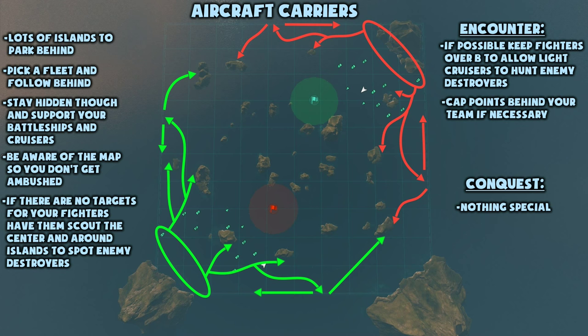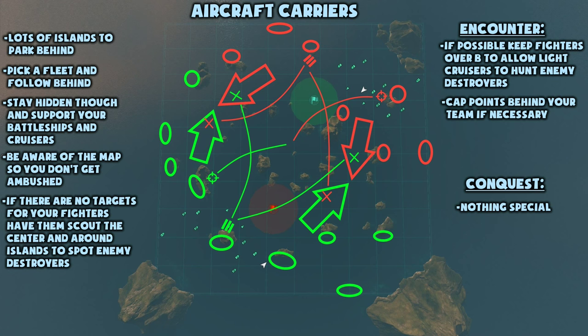This map generally plays out very interestingly if you're an aircraft carrier, because there are so many islands for you to take cover behind. Pick a fleet and follow behind them — usually the weaker one — keeping out of sight as much as possible. Support that flank with your fighters and bombers and try your best not to get spotted. For this, either hug the map border and stay well behind your team, or make use of one of the many islands on this map.